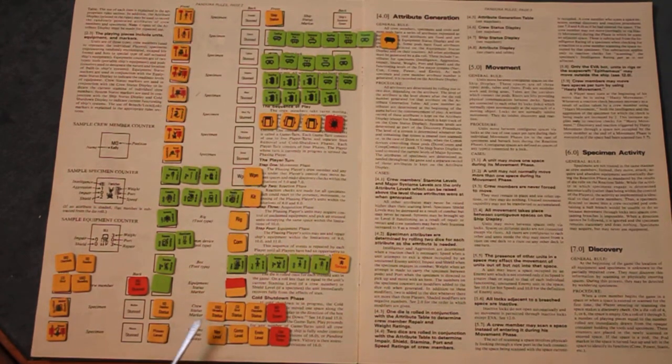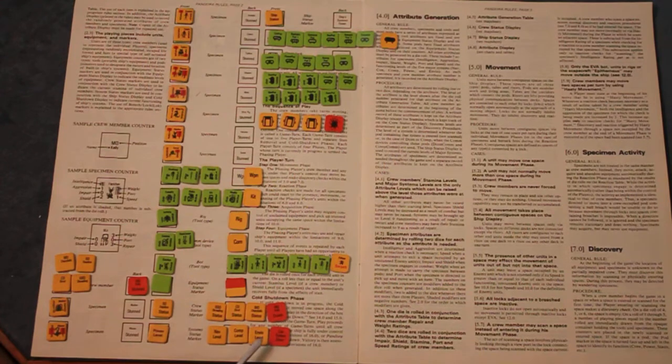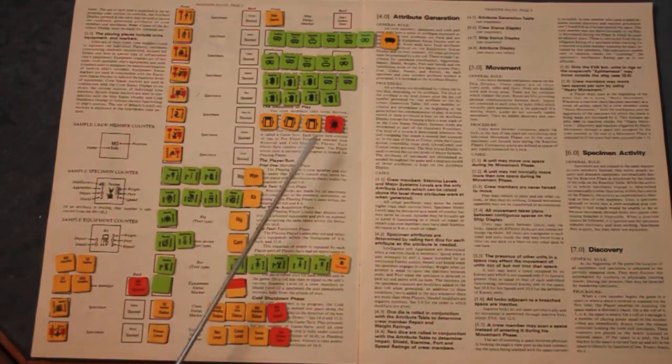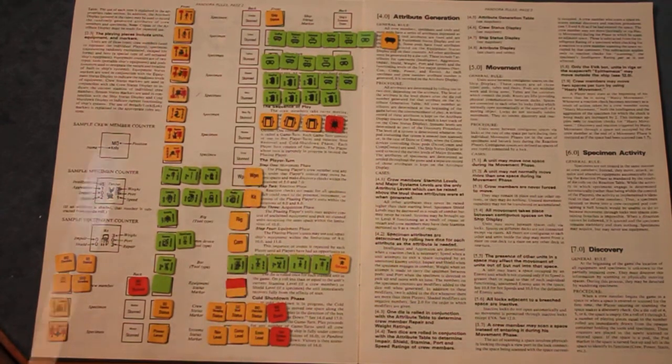Crew status markers — the crew counter can be turned over to show they're down. The ship status marker also has an up and flip-side-down orientation. There are airlocks with a breach flip side.